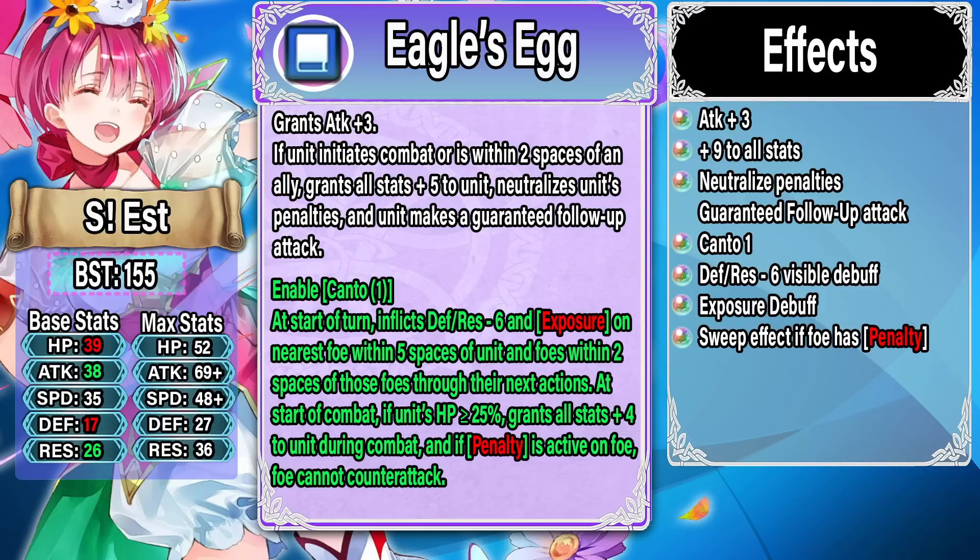In the refine she gets Canto 1, which is really good, and at start of turn she inflicts Defense and Resistance minus six and Exposure on the nearest foe within five spaces and foes within two spaces of those foes through their next actions. At start of combat if her HP is greater than or equal to 25, she gets another round of plus four to all stats — a total of plus nine to all stats — and if the foe has a penalty active, she gets a Sweep effect so they won't be able to counter attack.